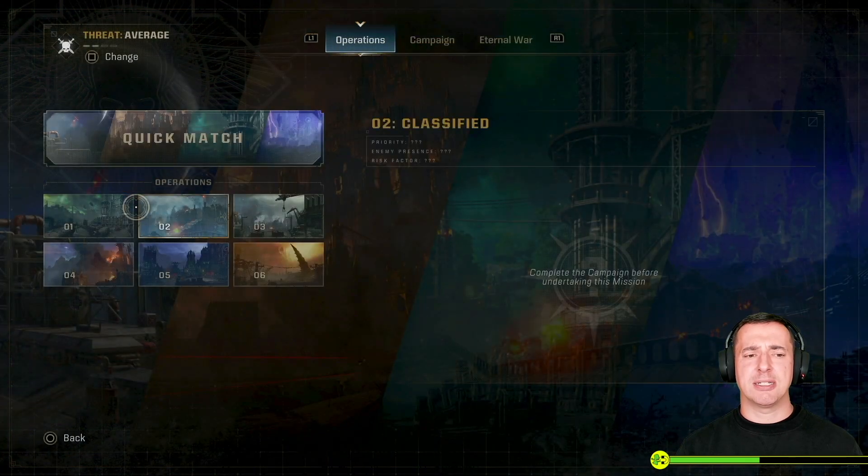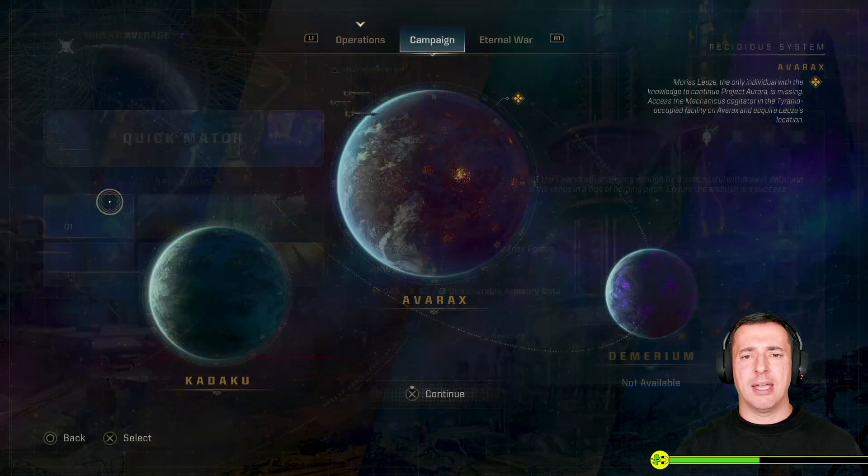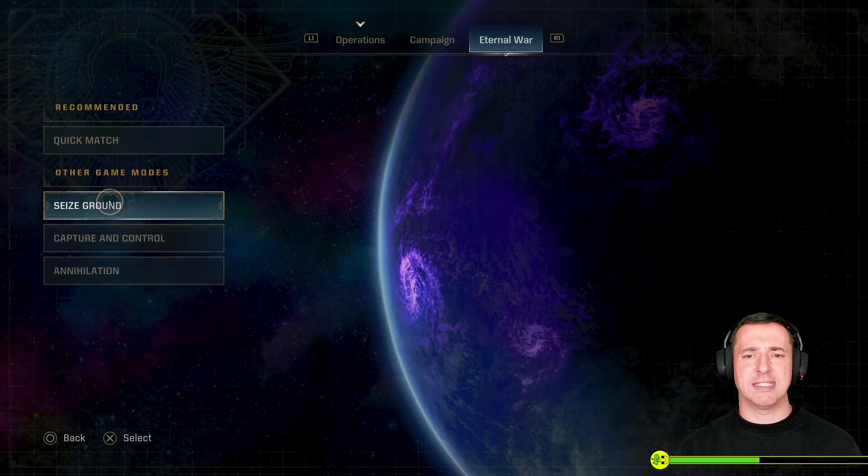What's the difference between the two? Operations is a set mission or objective to complete — an operation — and that takes about half an hour. Eternal War is six versus six, where you've got different options: Seize Ground where you seize some ground, Capture and Control where you have to control an area, or Annihilation where it's just all out. These typically run about 20 minutes but could end sooner depending on the score, and you should earn requisition that way.